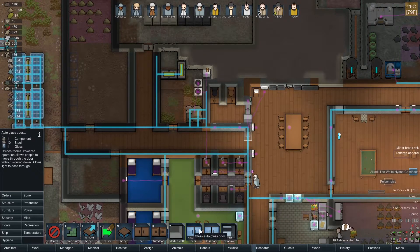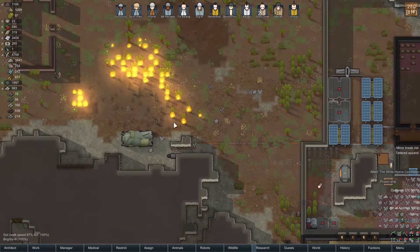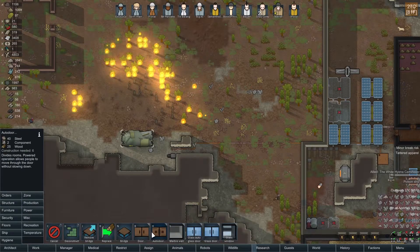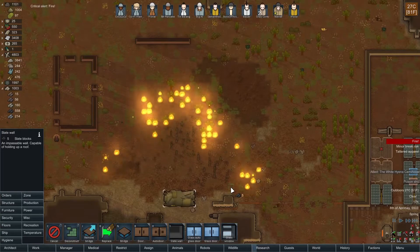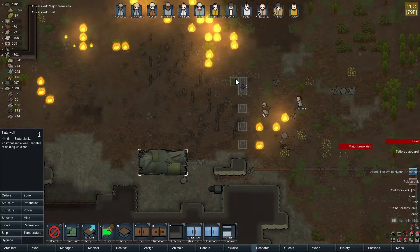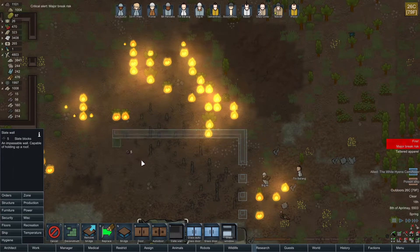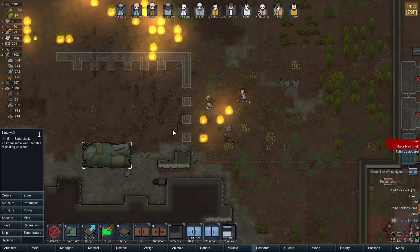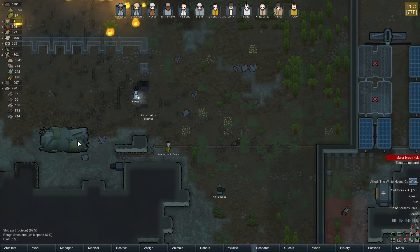Before I forget, let me go ahead and set this up - auto glass door. And then this should be done, so I can go ahead and reconstruct you. We need to build up a defensive structure, and this defensive structure needs to be a little bit further away than what we've been dealing with. Let's do something like this. Is that too far? Is that too close? I can't remember. Let's go a little bit further out. This is going to be kind of a pain - a huge pain in the rear. Do I want my people to stand over here? Probably over here is going to be better. Don't get too close - we don't want it to pop.